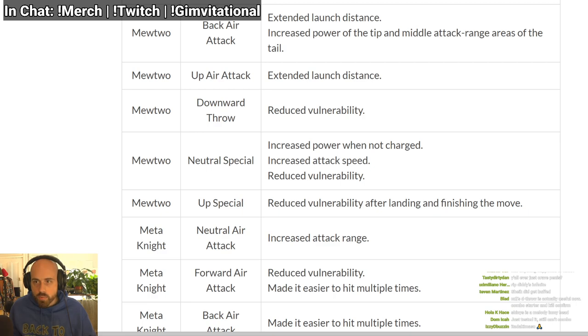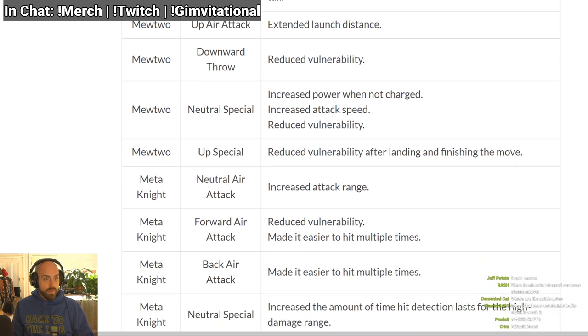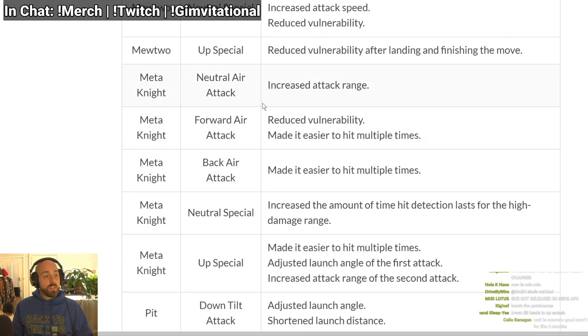I just want to see real quick if Mewtwo King is streaming — I don't think he is. Alright, that's really strong. Meta Knight buffs now: his neutral air has a bigger hitbox. Forward air has reduced vulnerability — if it doesn't say 'when landing,' it just means it auto-cancels earlier, so he might have less landing lag or be able to auto-cancel a forward air now.